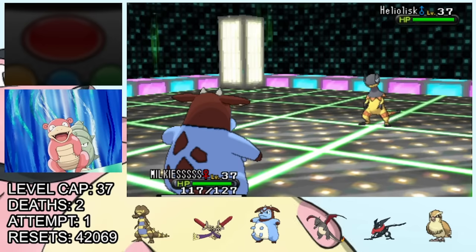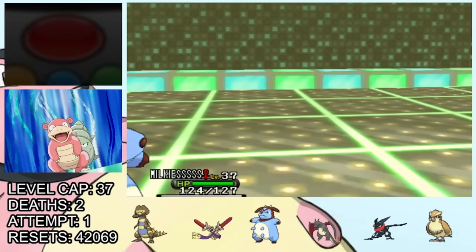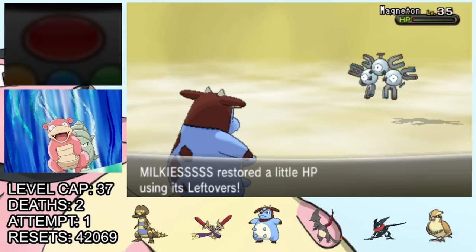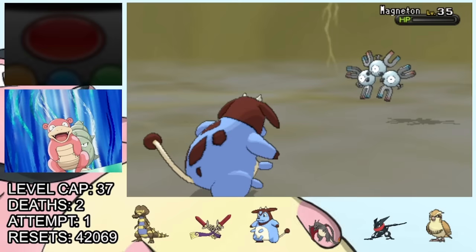So after taking out the Emolga, we swap out Krokorok and bring in Milkies. On the first turn in, we take huge damage from Thunderbolt. Thankfully, we manage to land a critical Bulldoze, which lowers its speed, allowing us to outspeed and take it out in one hit on the next turn. Finally, he's down to just Magneton, who is four times weak to Bulldoze, so it goes down after a couple.